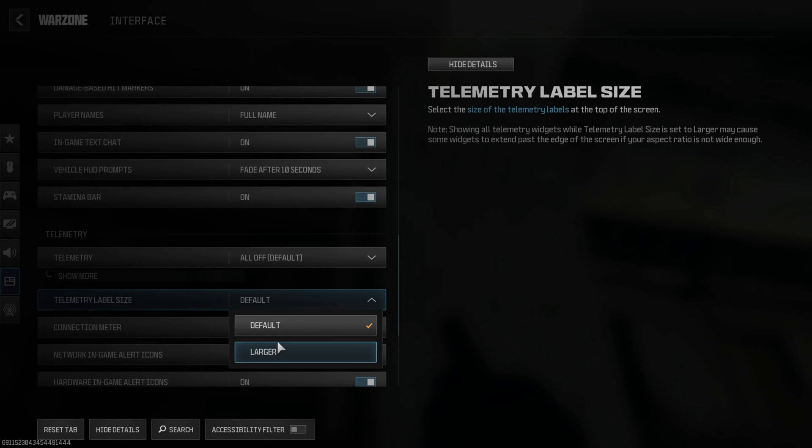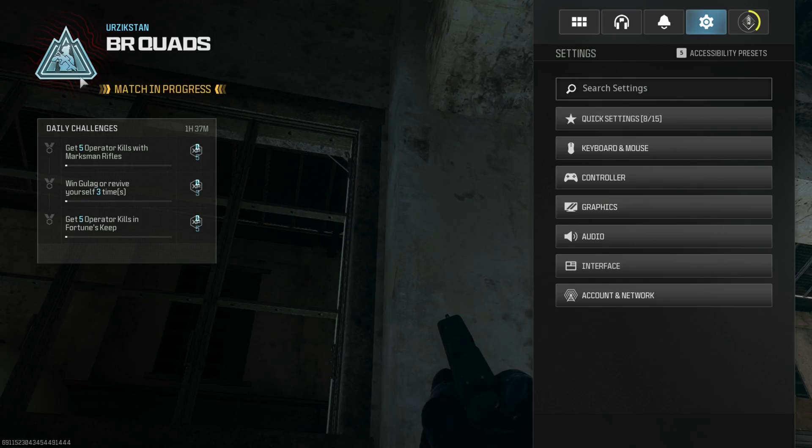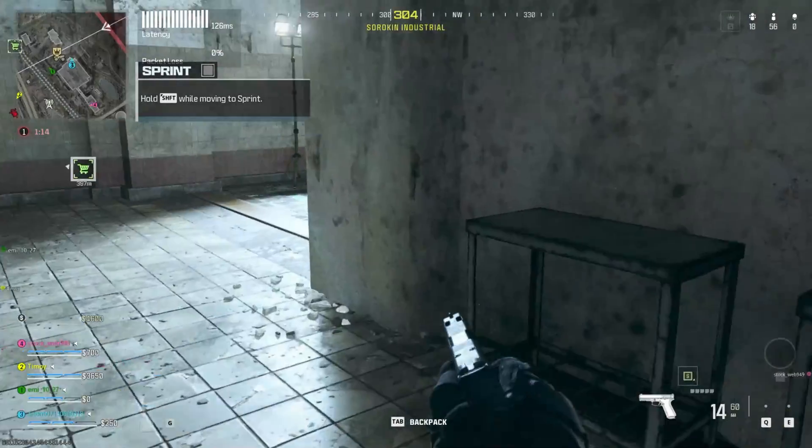Choose the one that fits your style like a glove, and there you have it folks! That's how you spruce up your aim with the center dot and wave goodbye to crosshairs in Warzone. If you found this video helpful, drop a like and don't forget to subscribe to our channel. If you have any questions, ask them in the comment section below. Thanks for watching!